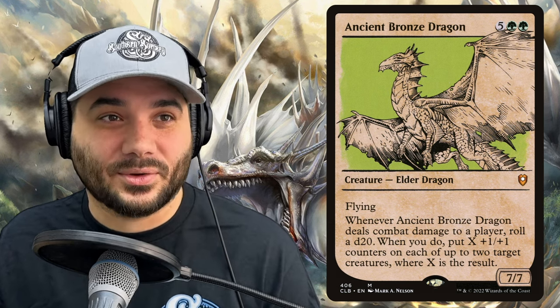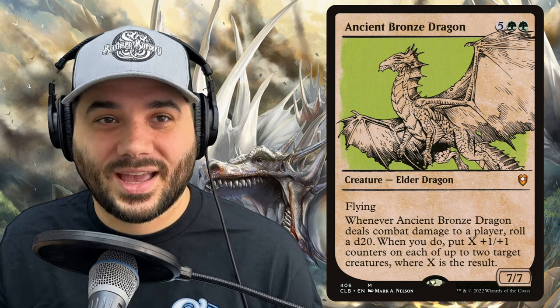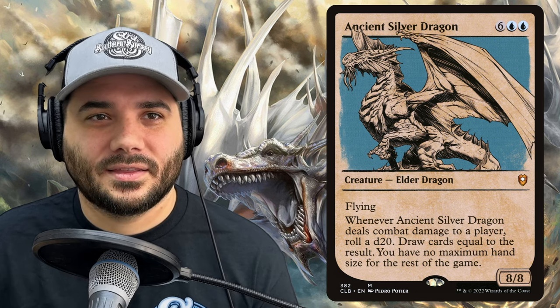First, we have Ancient Bronze Dragon. This is an elder dragon. It is 5 green green — a 7/7 with flying. Whenever Ancient Bronze Dragon deals combat damage to a player, roll a d20. Put X plus 1/plus 1 counters on each of up to two target creatures, where X is the result. Next, we have Ancient Copper Dragon — 4 red red for a 6/5 flying. Whenever it deals combat damage to a player, roll a d20 and create that many treasure tokens. Then Ancient Silver Dragon — 6 blue blue for an 8/8 elder dragon with flying. Whenever it deals combat damage, roll a d20 and draw cards equal to the result, with no maximum hand size for the rest of the game. These Ancient Dragons are insane with super powerful effects.